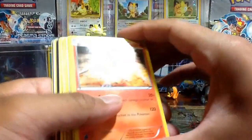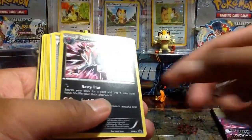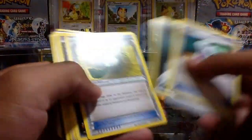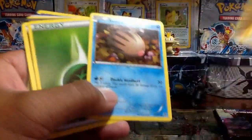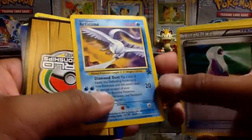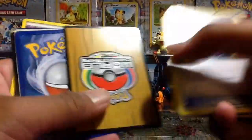So we have here a Reshiram Black and White 23 promo, Zoroark Black and White number 9 promo, Potion, Super Rod, Energy, Hard Charm, Purloin, Energy, Ultra Ball, Swinub from Plasma Blast. Wow — Articuno Black Star promo! Did not expect this at all, and it's in really, really good condition — mint condition.